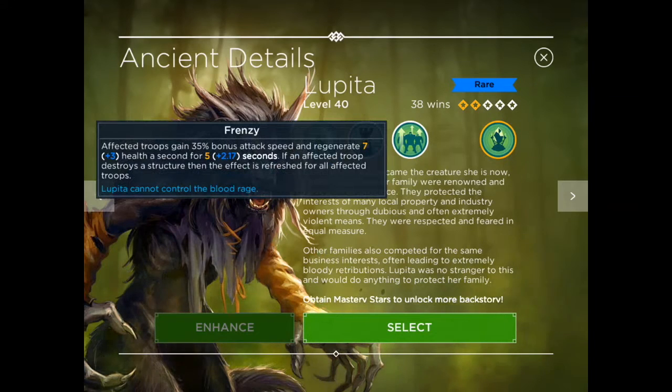Her first ability is Frenzy: affected troops gain 35% bonus attack speed and regenerate 7 health a second for five seconds. With the event bonus stats — plus 3 health and plus 2.17 seconds — the effect lasts around 7 seconds total. If an affected troop destroys a structure, the effect is refreshed for all affected troops, which is really good.